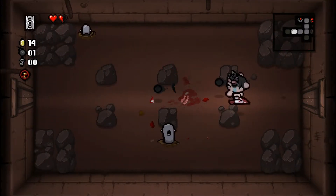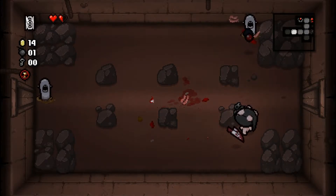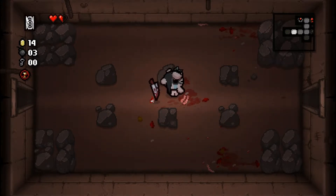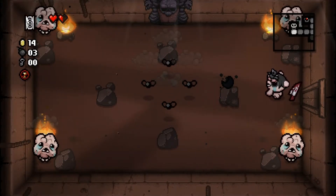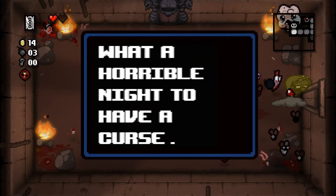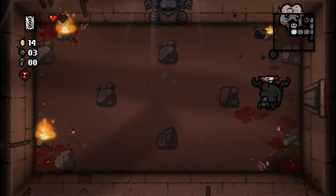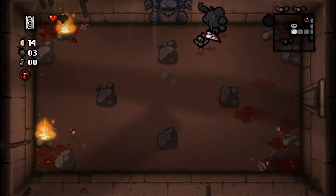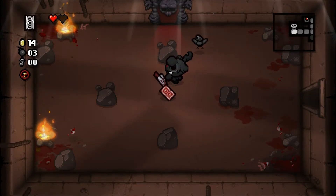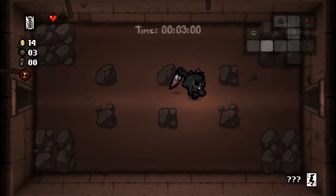I also wouldn't mind a key, because there is still that shop that I want to open up and see what's inside. I want to open it for its great treasures. But instead we're only getting bombs, which is also not bad obviously. Oh man, that's so sad. I completely missed that attack and then I got hit for no real apparent reason. But that does mean that we have the Whore of Babylon effect available for the boss. We got ourselves a Joker card, which was surprisingly difficult to pick up, apparently.